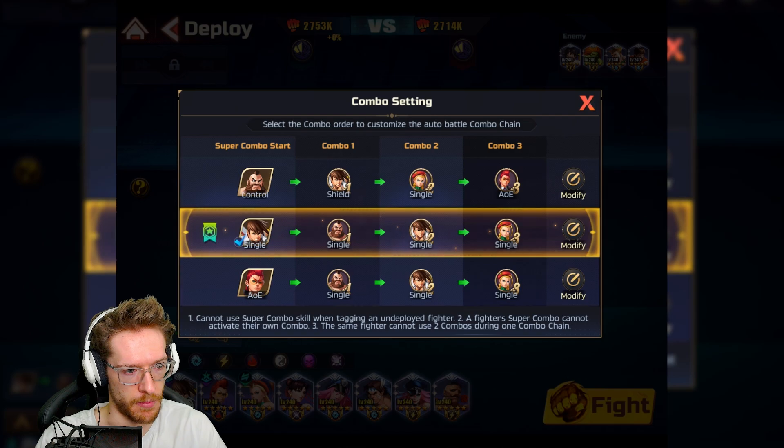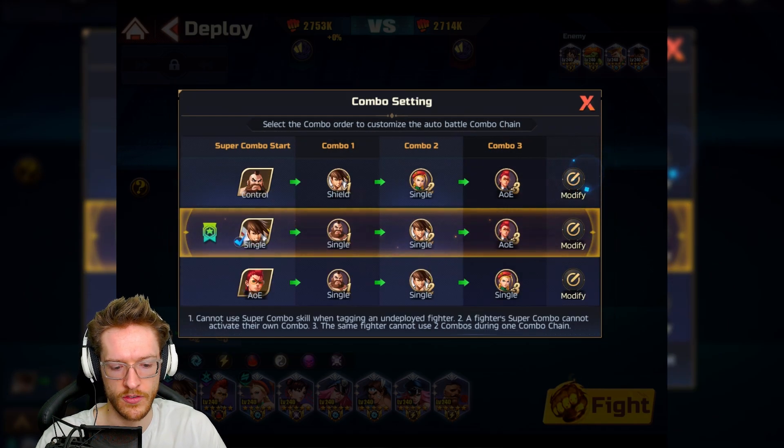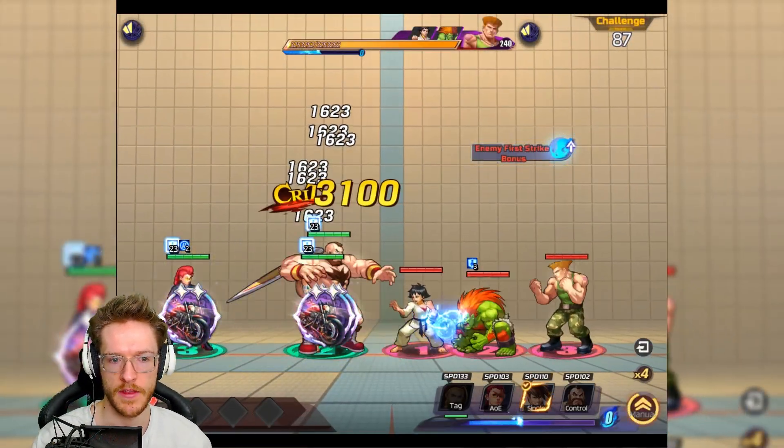Get Viper in — single, single, single. I'm going to swap out the single here to get the AOE at the back, and then I'm probably going to do the single. I want to see what Summer Yang's moves are like but this should be okay.